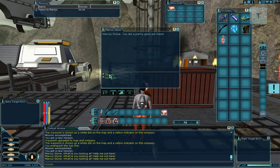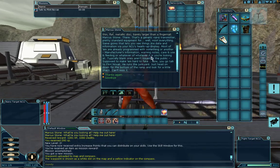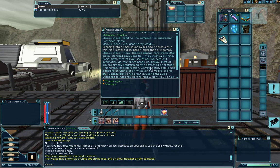Marcus asks us to hand back the compact fire suppressant container. This brings up the give-items window - you can also give credits here by typing an amount. We hand it over, hit the checkmark, and we level up! You do a backflip every time you level - pretty cool.